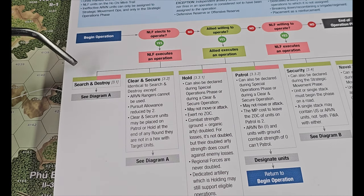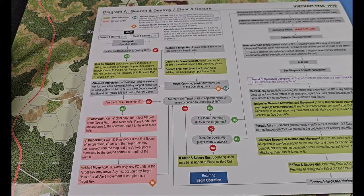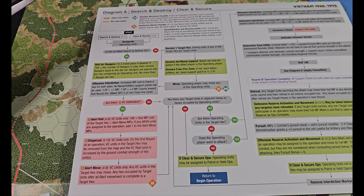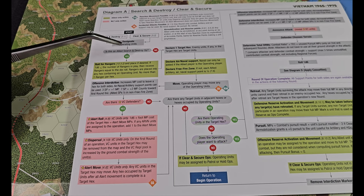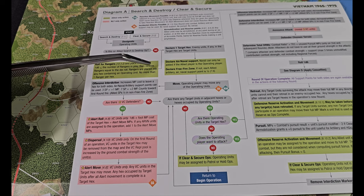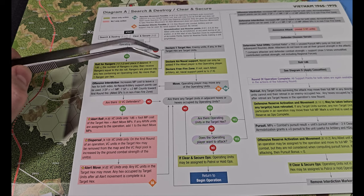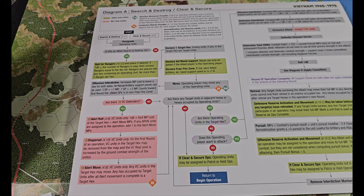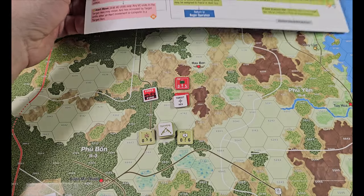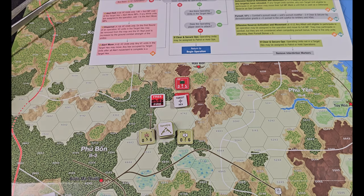Now this is a lot easier without VC being involved — the VC have a lot of options and we're skipping most of that. We're doing search and destroy. We designate our operating units, which I've done. Is this an allied search and destroy op? Yes. Roll for rangers — we make that a fail. Declare the target hex — done, I actually did that ahead of time by accident. Make sure you really follow the flow chart. We're going to declare air/naval support and declare free fire zone. No air/naval support, but I am going to declare this a free fire zone, and now we're going to move.